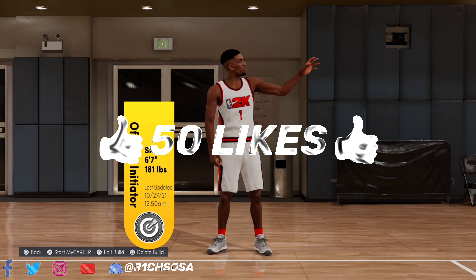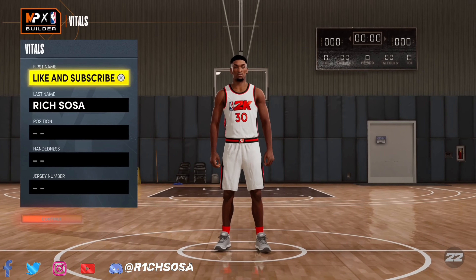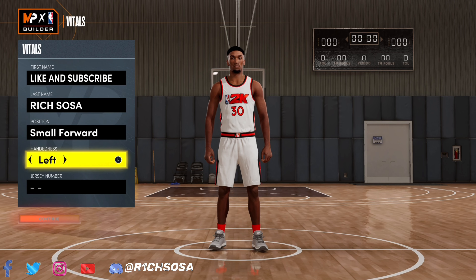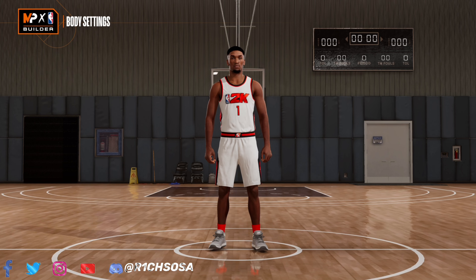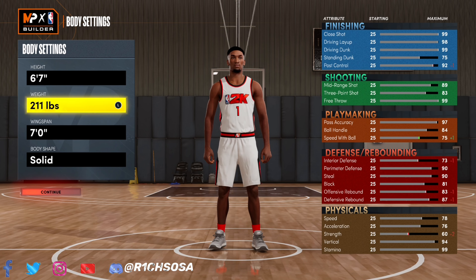Let's go ahead and get into the making of one of the best small forward builds we will be seeing all year. We're going to make this build out of the small forward position. The small forward easily has some of the best and most rare build names you will be seeing all year — a lot of wing builds come out of this position, but also a lot of lockdown defenders.